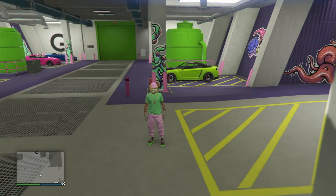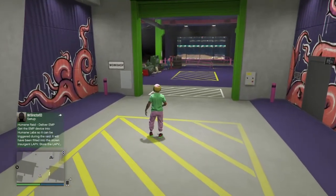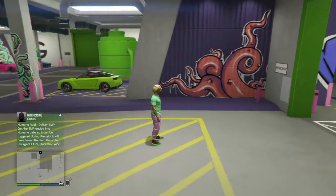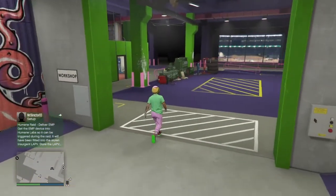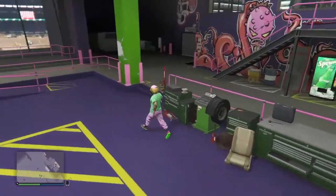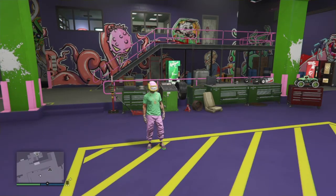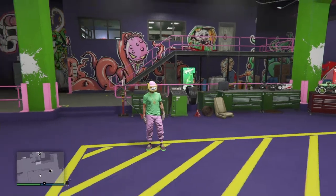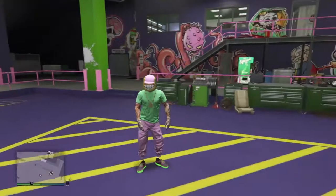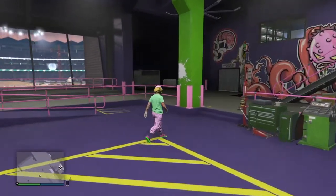Inside that bunker have an MOC, and in the MOC you want to have bay area 3 as your personal storage vehicle area so you can put the car you're duplicating in there. For this video I'm using the Future Shock Issi because it sells for the most — it's the Arena Wars car and it sells for about 1.8 million dollars. If you don't have that car you can use any Arena Wars DLC car or a Benny's car because they sell for more than the average car. You also want to have an activity ready to go into, like golf, darts, a haircut, or a tattoo.